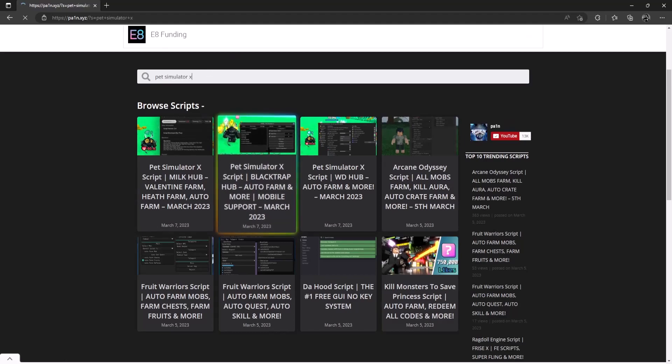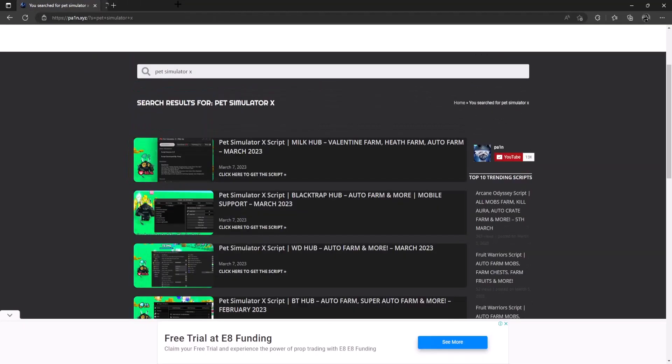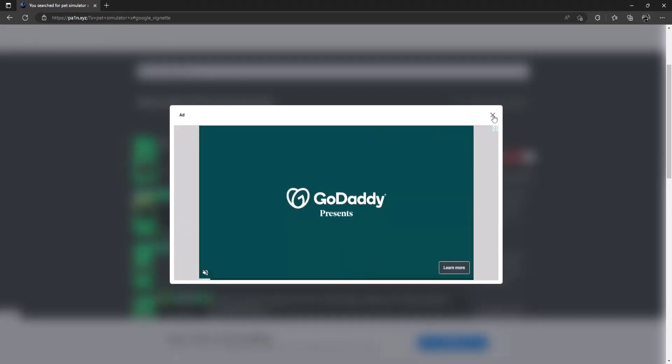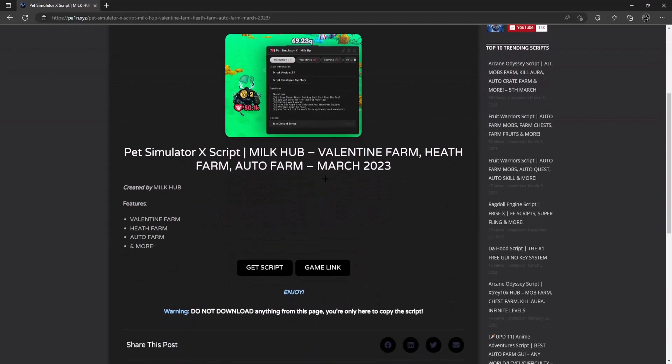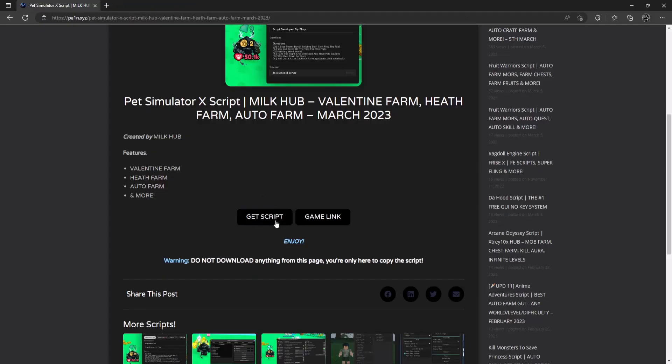Search for Pet Simulator X and all the scripts related to this game will load up. These two work right now, those two don't. Go ahead and click on whichever one you want. There will be pop-up ads — just ignore them, click on it again and it will take you to the script page. Once you're there, click on Get Script.